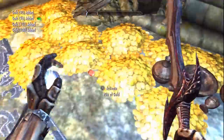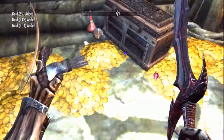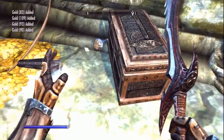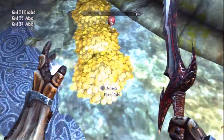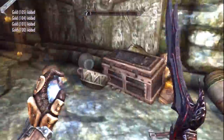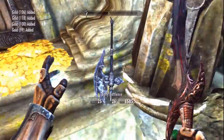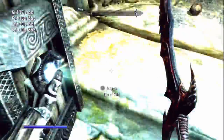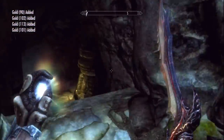The first weapon I'm going to show you how to get is called Soul Render. Soul Render is a scimitar, and basically what it does is it absorbs 15 magic and also lowers the target's magical defenses. It's a really cool weapon to have. Even if you're not going to use it, it does look really cool — they are scimitars so they look very professional.